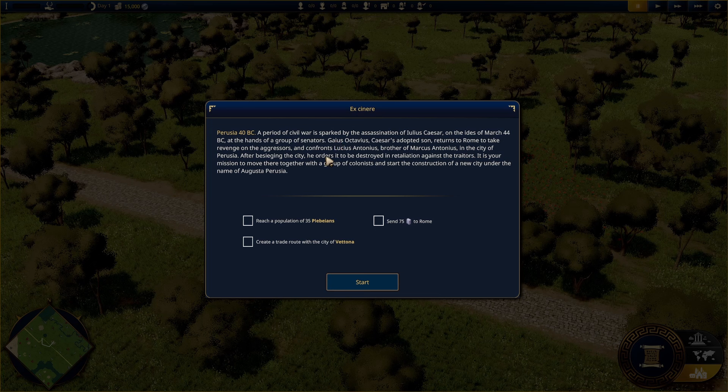Perusia, 40 BC - so we've gone back quite a long way. A period of civil war sparked by the assassination of Julius Caesar on the Ides of March 44 BC, at the hands of senators. Gaius Octavius, Caesar's adopted son, returns to Rome to take revenge, confronting Lucius Antonius, brother of Marcus Antonius, in Perusia. After besieging the city, he orders it destroyed. Your mission is to move there with colonists and build a new city called Augusta Perusia. A little bit of backstory there.